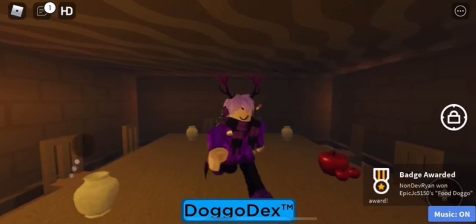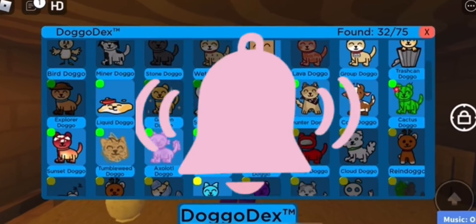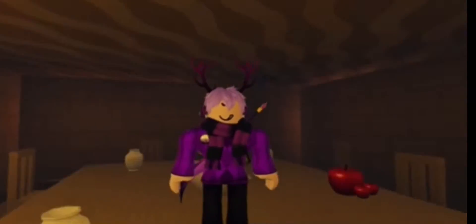And that is how you get the food doggo. It should now appear in your dex as an easy category. So make sure to like and subscribe, and also don't forget to turn on post notifications to know when I upload a new tutorial video. Alright, see ya!